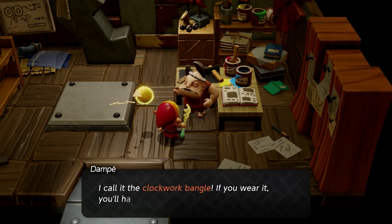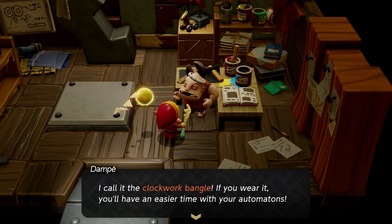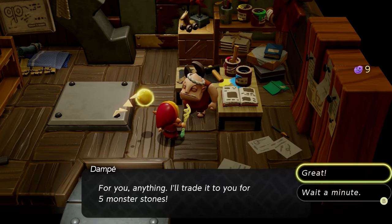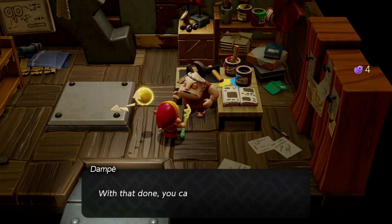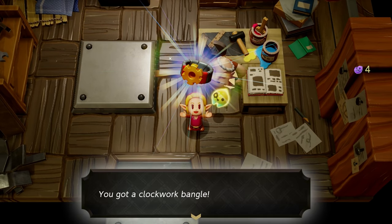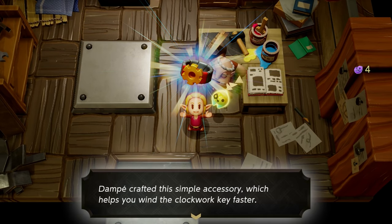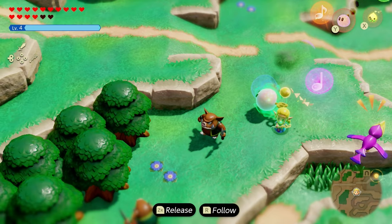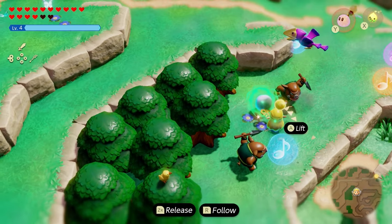Once you're done with all those automatons, Dompe will want to give you a gift known as the Clockwork Bangle, but he'll want just five monster stones from you, which you should already have in your inventory. The benefit of the Clockwork Bangle is that when you wear it, you'll have an easier time winding up the automatons, so they get into battle faster and destroy your enemies completely.